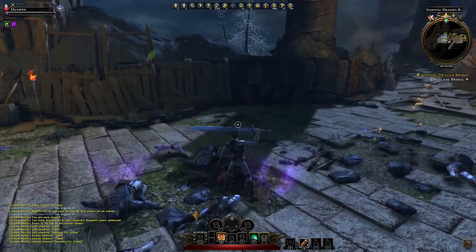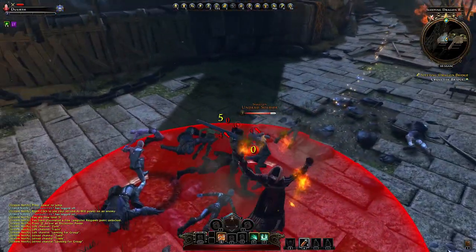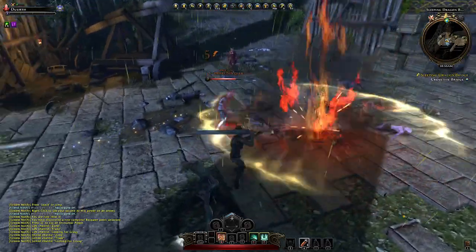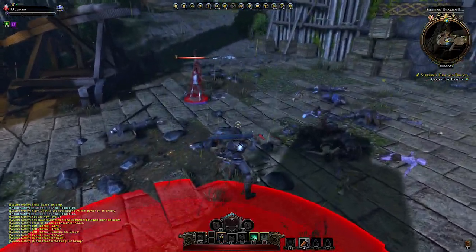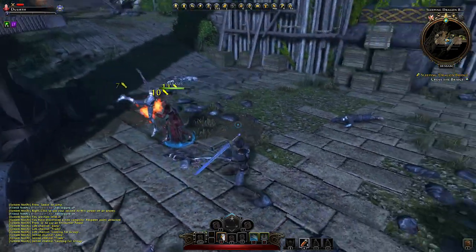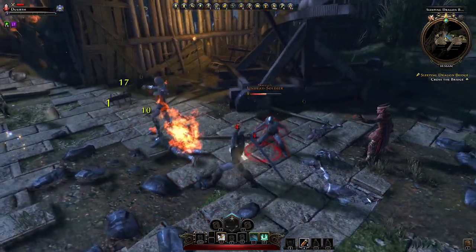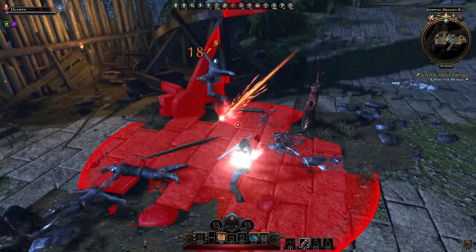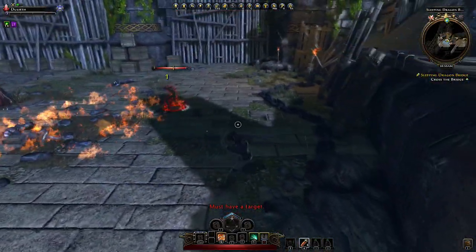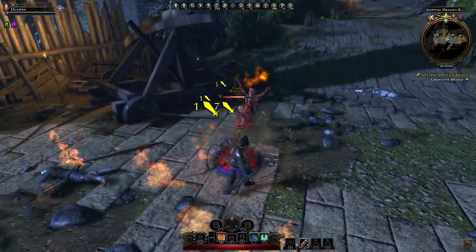Those red spots on the ground are really a problem. But the good thing is, when I use the sprint power I get immunity — here you see I'm immune. It's a little bit complicated; frankly, I'm playing a great weapon fighter here for the first time and I'm not very familiar with the tactics. Maybe I'm playing it more like a thief, sprinting around.